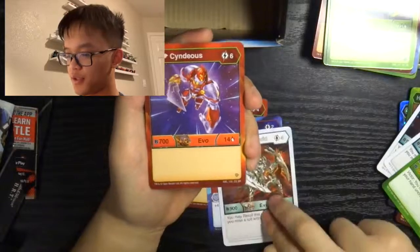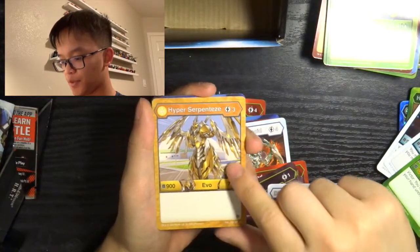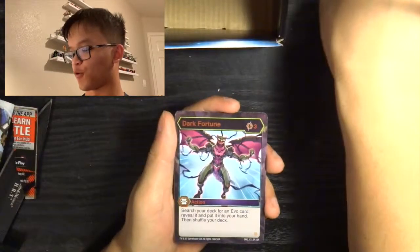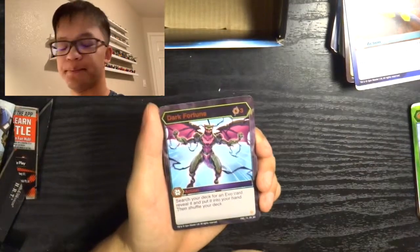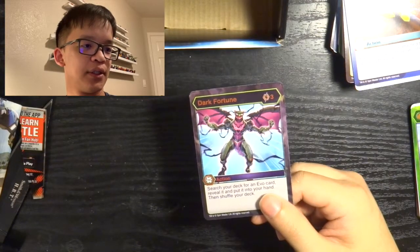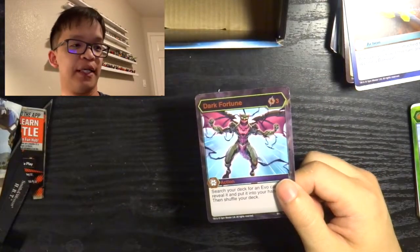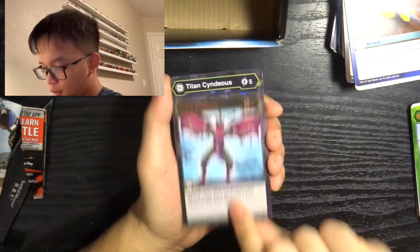First card is Blaze, Claw Cutter, Titan Mantanoid, Diamond Cyndius, Thunderbolt, Divine Inspiration, Hyper Serpentis, Aquify, and our special rare: Dark Fortune again — wow! So we have a total of three Dark Fortunes in this box, which is nothing to complain about. Especially if you use it alongside Sneak Attack — that's the action card where both you and your opponent get to evolve for free at the cost of five energy and five damage. Dark Fortune — super good. Our Hex: Titan Sidious.